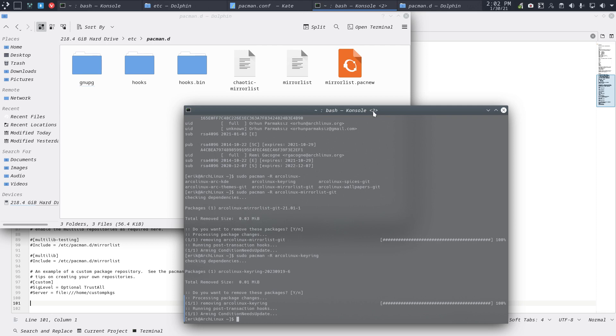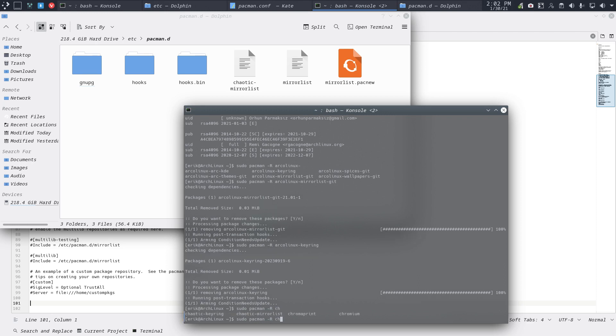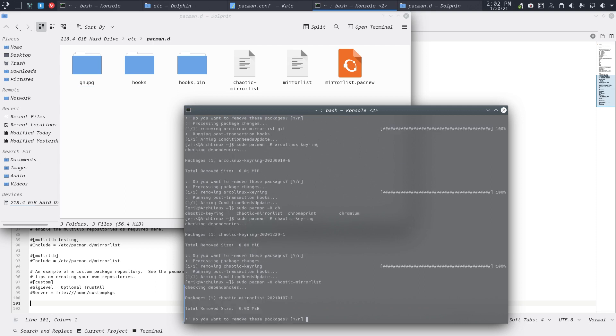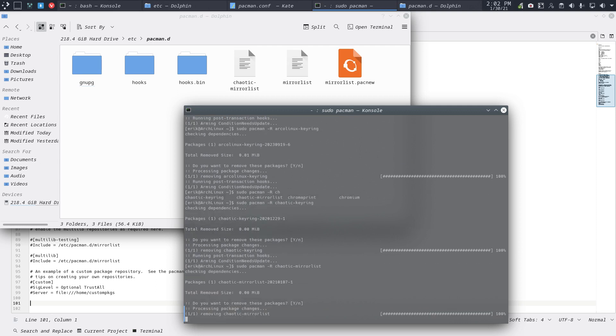There is Chaotic still in there, which I should also remove. Sudo pacman remove the chaotic keyring — it's out. And the other one: chaotic mirror list. You need two elements for a repo: where is it, and who's signing it — that's it.